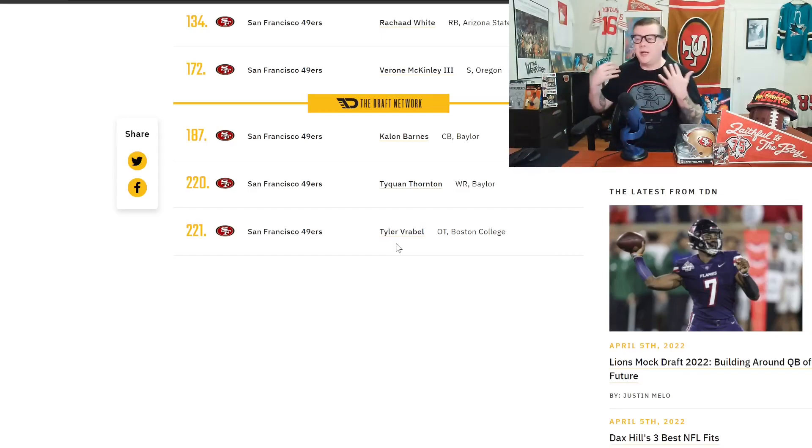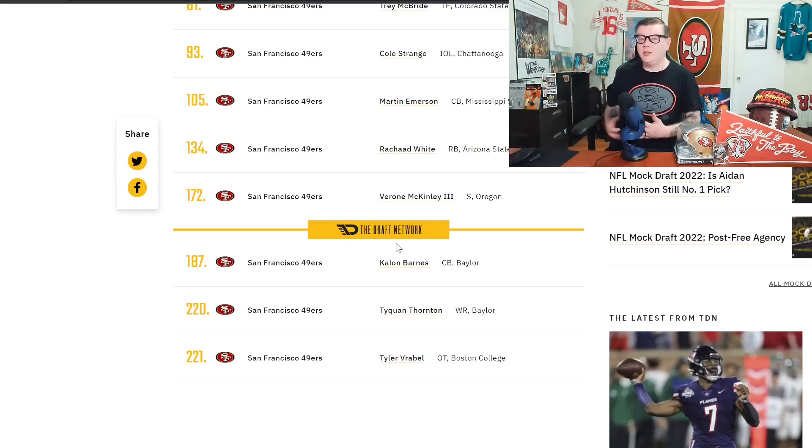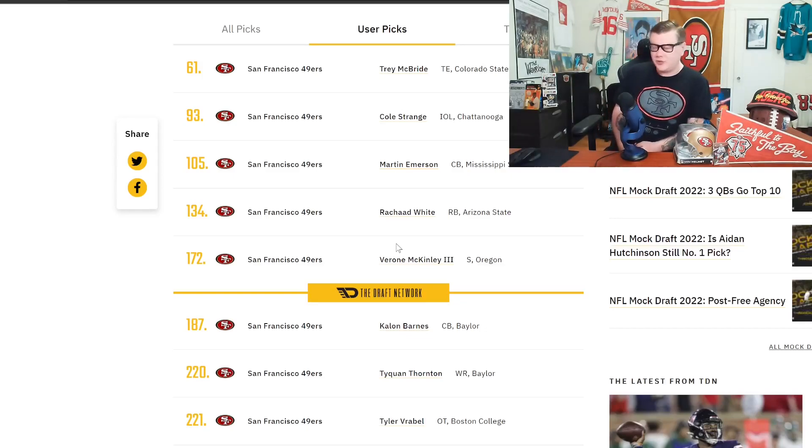Overall, I think this is a really solid draft. We all have our preferences — I clearly like to target Martin Emerson, Taquan Thornton, Tyler Vrabel, and Verone McKinley. That's the beauty of the draft: we see certain traits and envision guys with our team. The one thing I'm missing is an edge player — this class is so deep at edge rusher and not coming away with one is a little disappointing. But we have five or six guys who can rotate at edge, and if we trade or cut Jimmy Garoppolo, we'd have money to bring in a veteran edge player too.